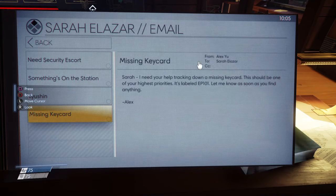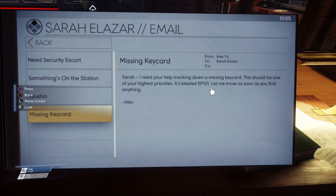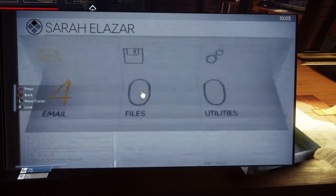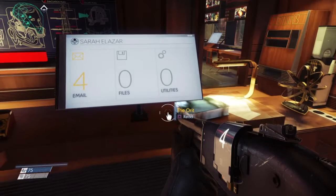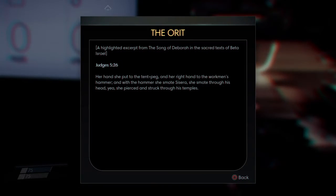Another email — Alex to Sarah: 'I need your help tracking down a missing key card labeled EP101, let me know as soon as you find anything.' Also found a highlighted excerpt: 'The Orbit — from the Song of Deborah in the sacred text of Beta Israel, Judges 5:26: Her hand she put to the tent peg and her right hand to the workman's hammer, and with the hammer she smote Sisera, she smote through his head — yeah, she pierced and struck through his temples.'